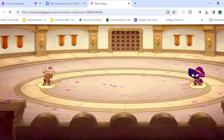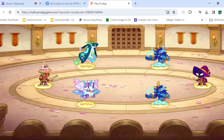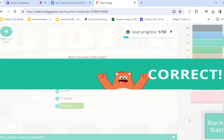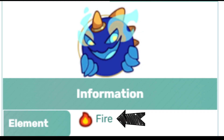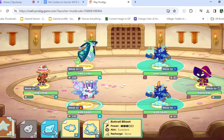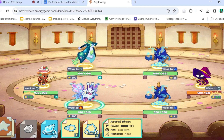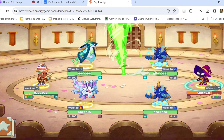We got a match against Fire Breather Craig, and he has double Blue Fury Magma Mayhem. That is going to be a problem because Frozera is weak to fire, and Blue Fury Magma Mayhem is fire. I'll go for the Wizard — 255, that's not bad. But it's going to be a very tough matchup.